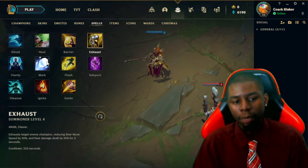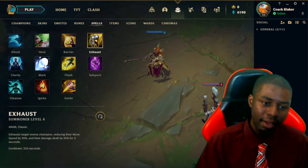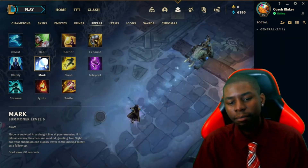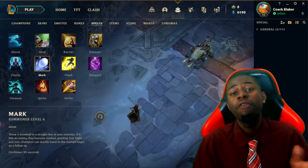Next we have Clarity and Mark, but these are Howling Abyss summoner spells. Clarity gives you mana, Mark marks a target and you can dash to them. I'm not going to go into too much detail because I want to focus more on Summoner's Rift.